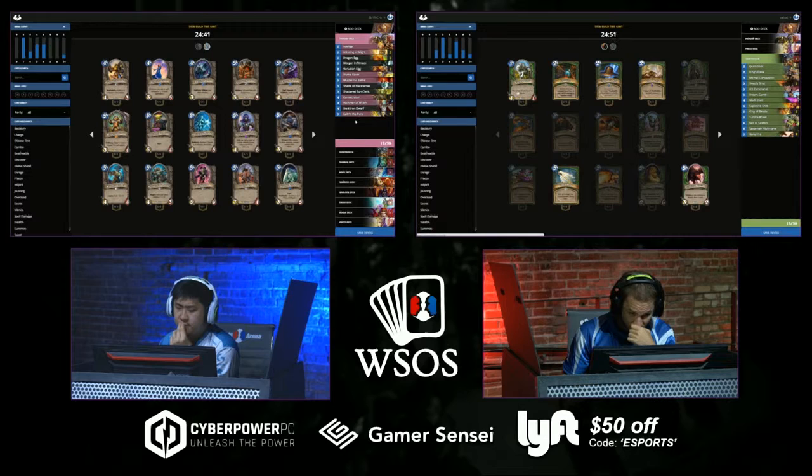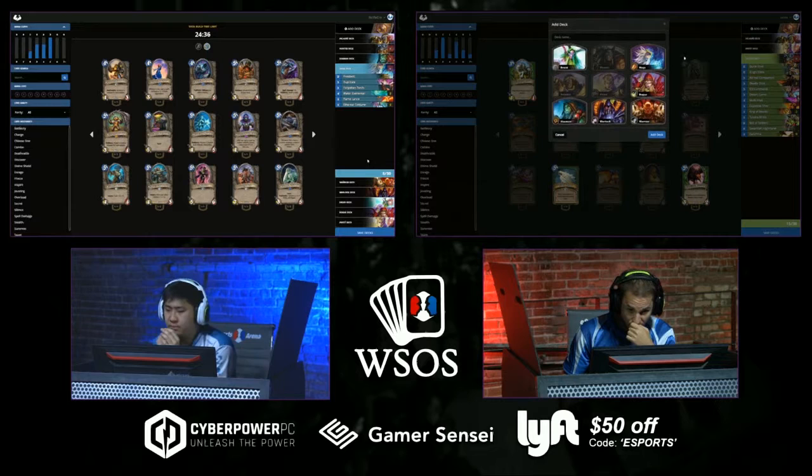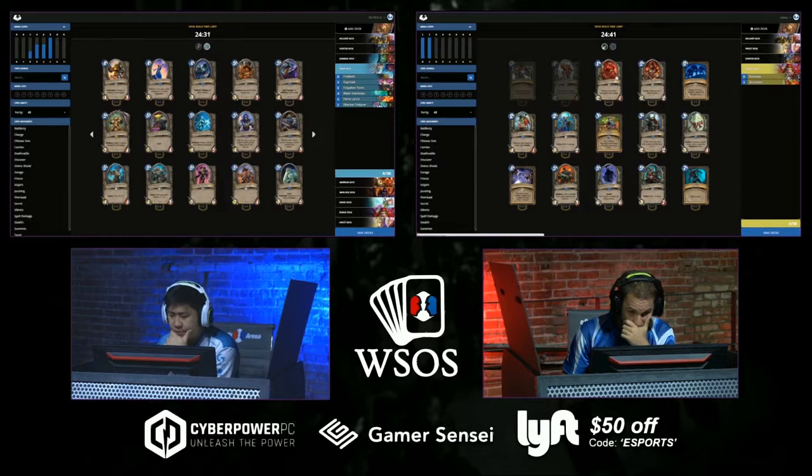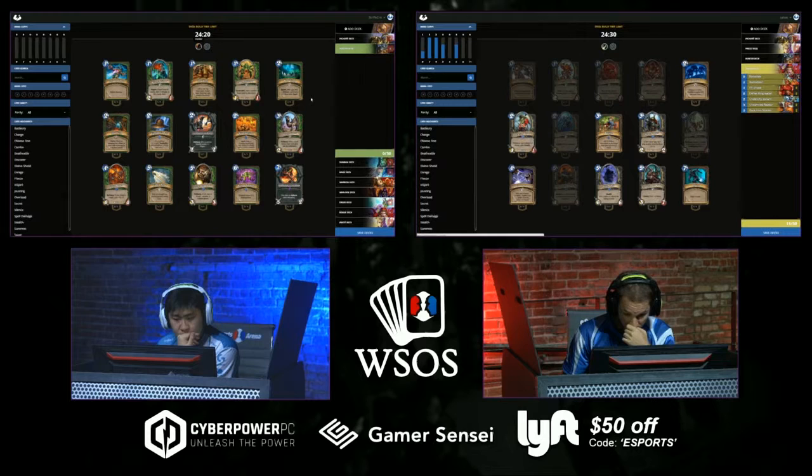He had a Sunfury Protector too — that's definitely a great activator for Nerubian and Dragon Eggs. Zelay is just very sharply building — he knows what three decks he wants: Paladin, Priest, Hunter. That's a lot of Hunter cards. There's a Highmane, a Ball of Spiders, and a Gazrilla, so that's definitely going to be a slower Hunter rather than a face-down Hunter.